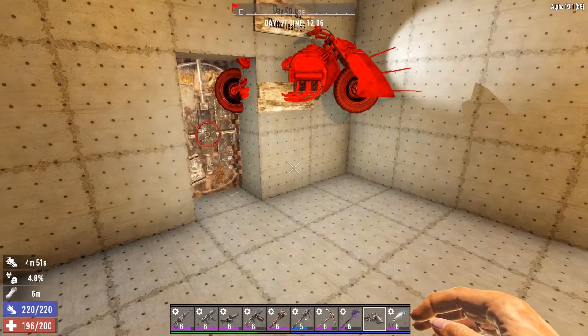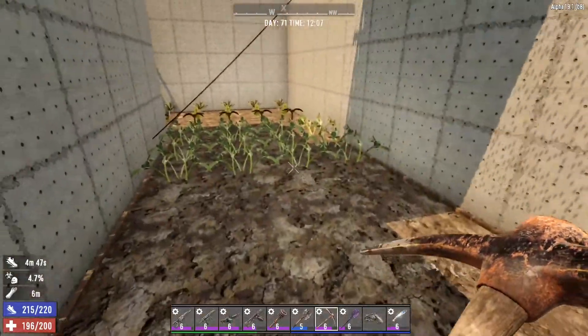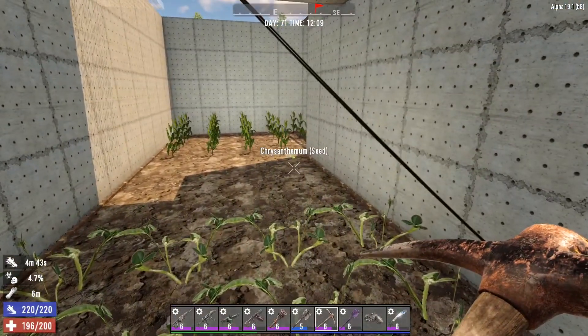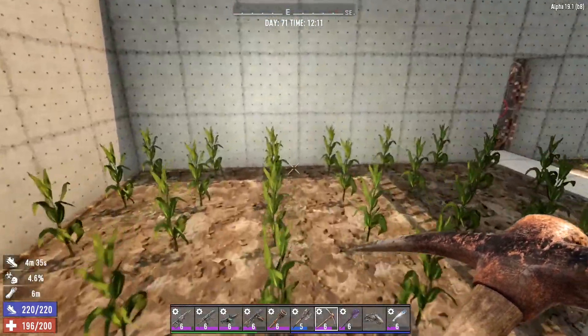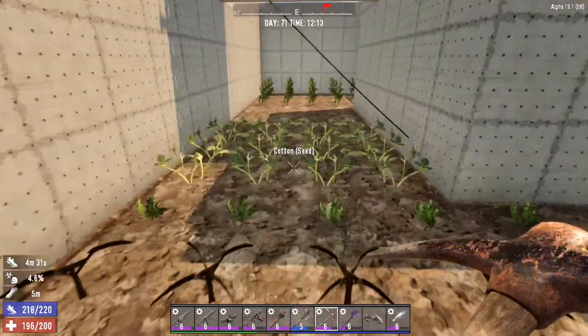Hello everyone and welcome back to another episode of our 7 Days to Die series. Yesterday we had a horde night and we were actually able to do the entire thing on the ground. There was only one demolisher, so it was a little bit weird. But there were a few radiated birds.